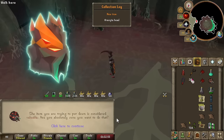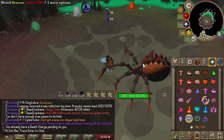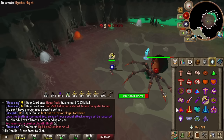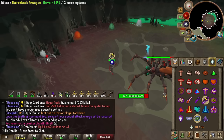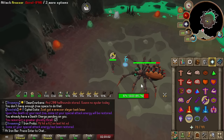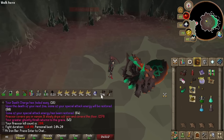A Raksite head? That's a Slayer Helm thing, isn't it? Summon Thrall, Discharge, and drink a Ranged Pot here. This should one-shot — yes it does. We don't have to use Vengeance. We just hit 200 KC and I've gotten five elite clues and nothing else.